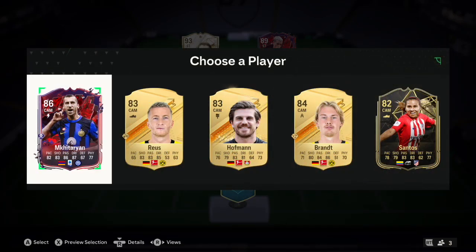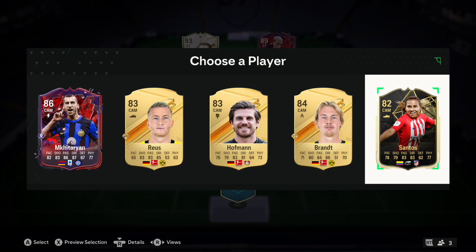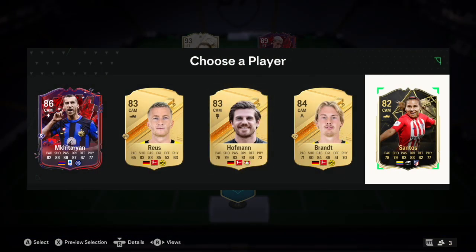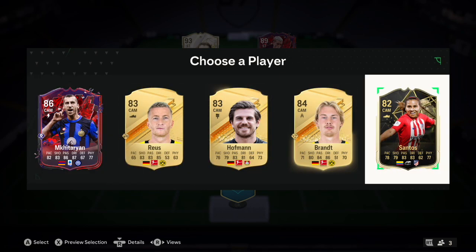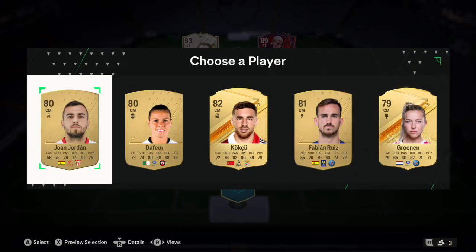Let's see if we get a CAM. We get Mkhitaryan, Robben, Hoffmann, Brent, and Santos with a Santos link. Santos does link to Griezmann. Mkhitaryan is the highest rated here but he's Armenian so he's not really going to link. We'll take Santos for the chemistry - we need a little bit of chem here. Strong start, I would say - strong start.